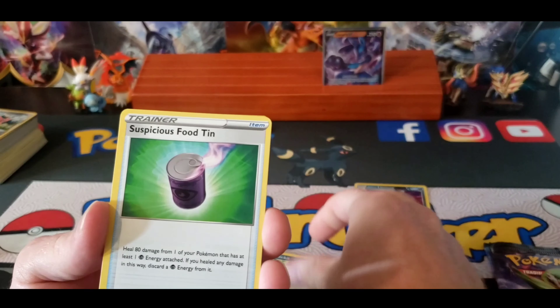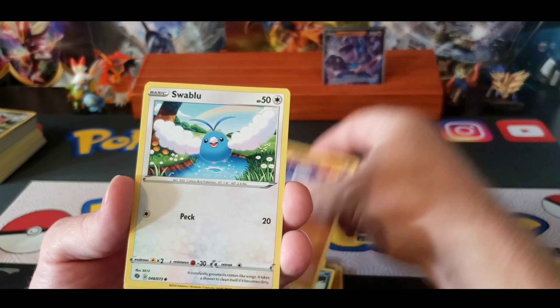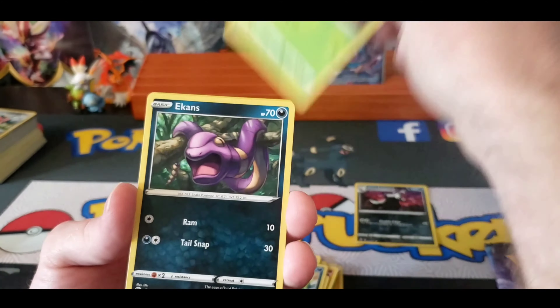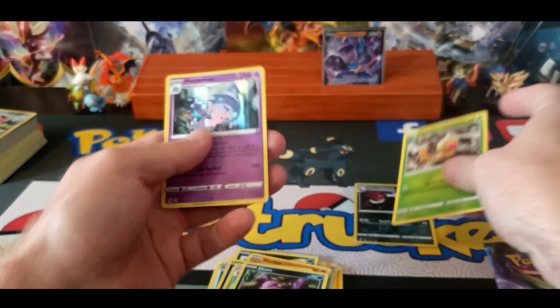Leaf Energy, Suspicious Food Tin, Rotom Bike, Arbok, Machop, Swablu, Nickit, Kakuna, Ekans, Weedle, Pokeball, and Hatterane.